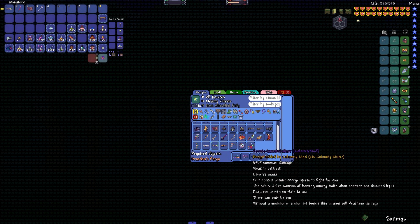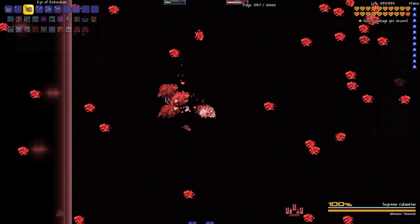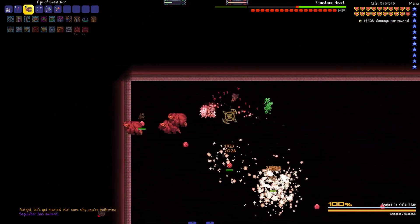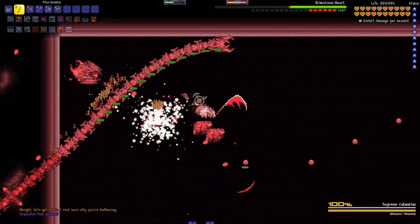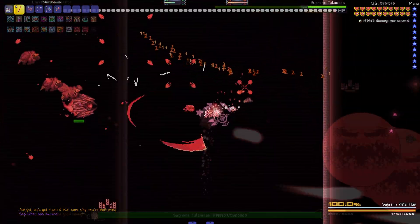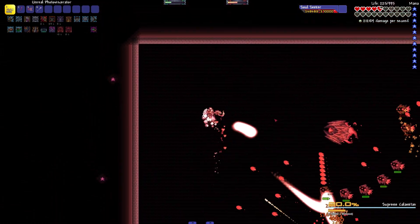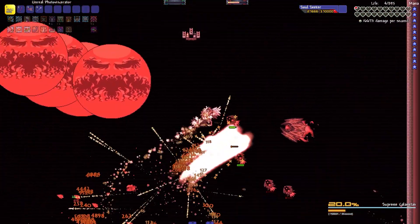The Murasama is also an extremely reliable and fast way for all classes regardless of loadout to take care of the brimstone heart phases, so even if you are a class other than melee, it can make the brimstone heart phases extremely fast and simple, and I think it's worth having for that reason. The normality relocator is a great thing to have as well, functioning as an instant rod of discord, but with the downside of making you fall much faster after teleporting, which is not always ideal.